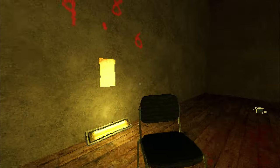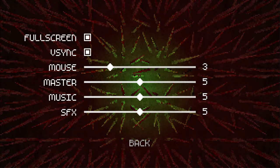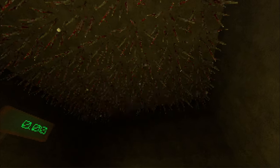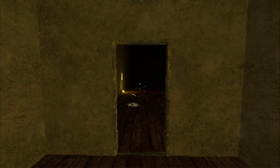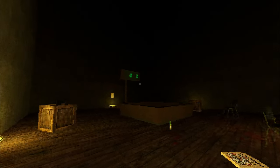Once the core gameplay was done, I focused on polishing the game. I added a simple main menu with basic settings. Adding to the atmosphere, I added sound effects like object interactions, the spike ceiling, footsteps, and doors opening and closing, along with eerie ambient music to build tension without hopefully being overbearing.